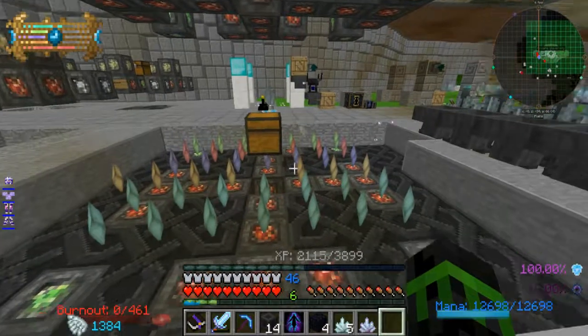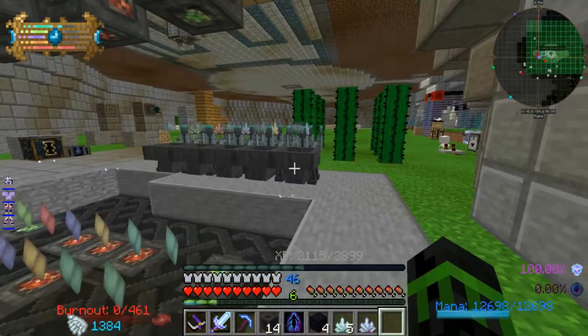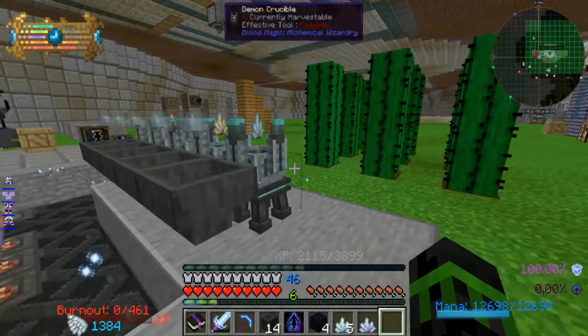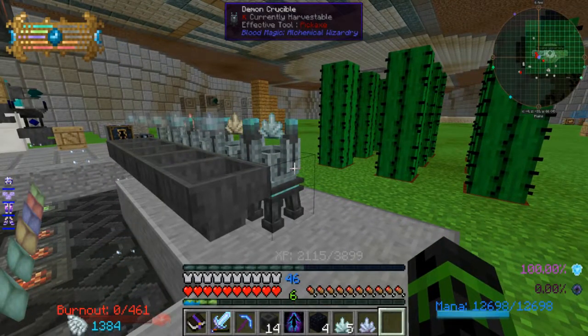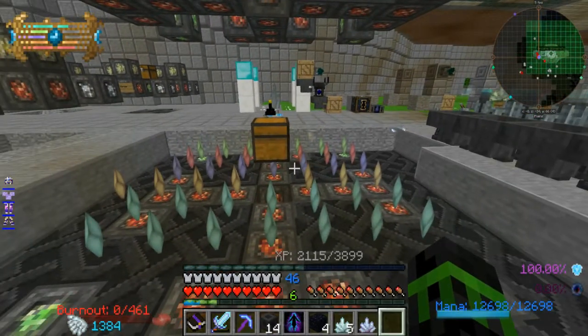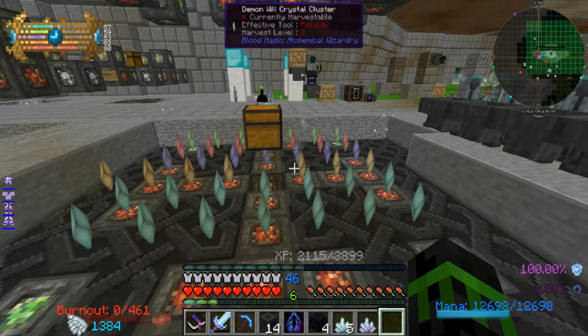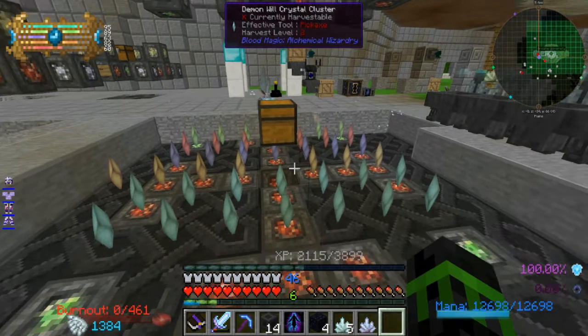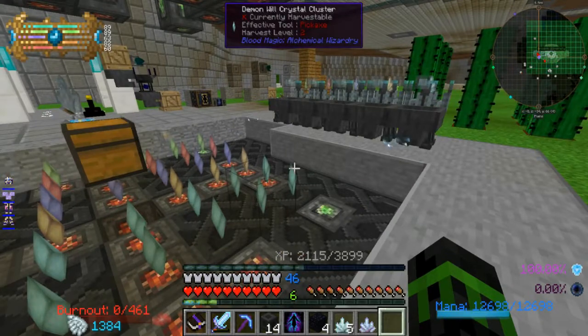I also threw down another skeleton spawner. So I now have two skeleton spawners, two zombie spawners, a spider spawner, and a blaze spawner. With all that it seems to be getting more souls to the ritual here. And with that I am, looks like, getting a positive feedback on the crystals here. I had two when I started, threw one in to kickstart this, and now I have five as well as however many are in here. So it looks like that's working now.